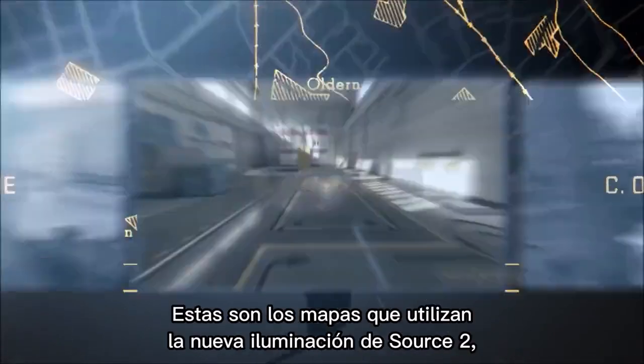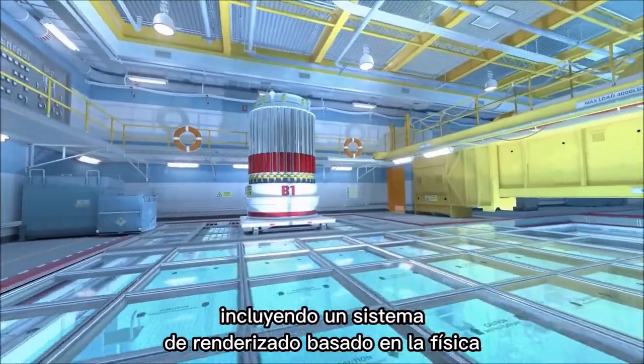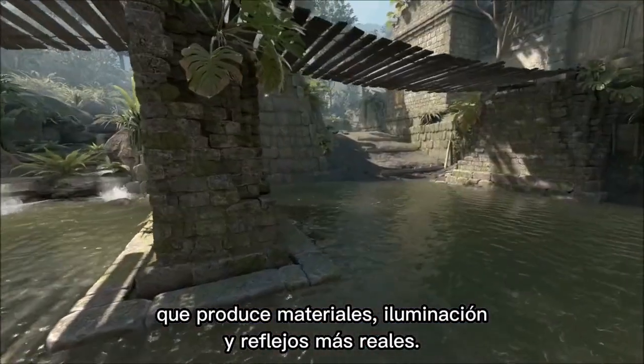Next, we have Upgrades. These are maps that use new Source 2 lighting, including a physically-based rendering system that produces realistic materials, lighting, and reflections.